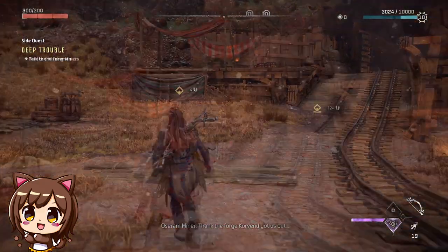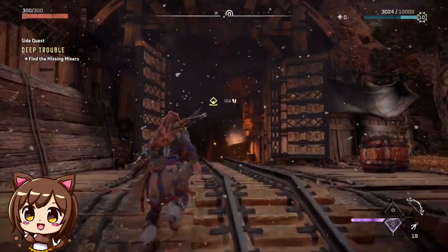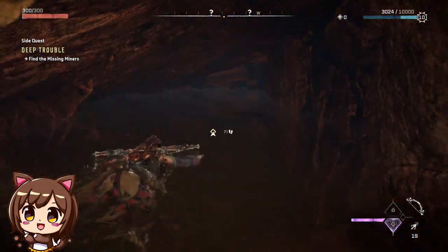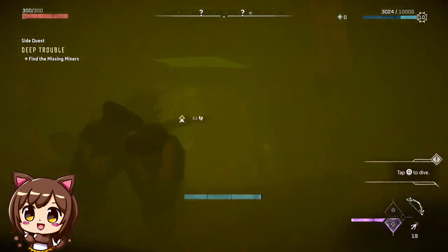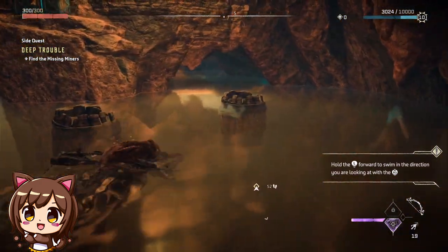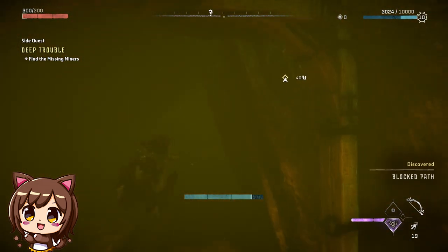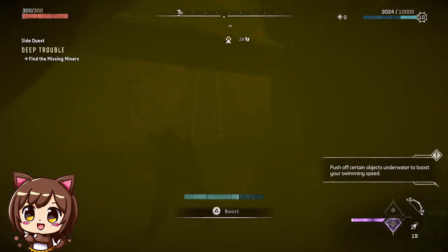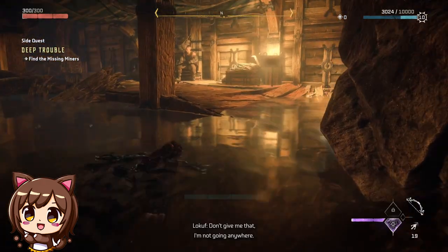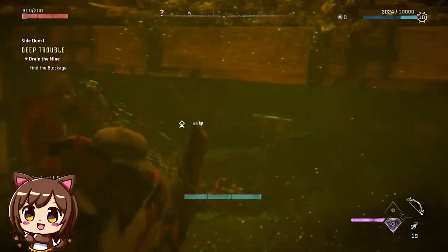After speaking with the foreman, head into the mine, following the objective marker until you reach the missing miners. Once you locate the miners, continue following the objective marker, going deeper into the mine.